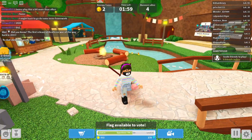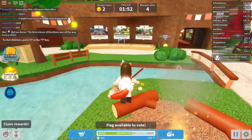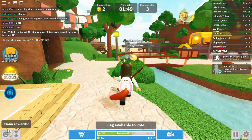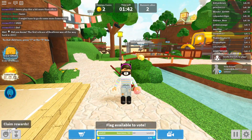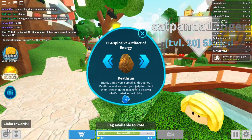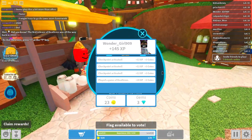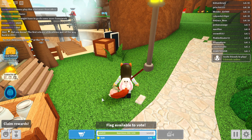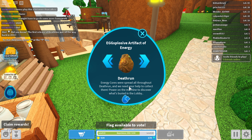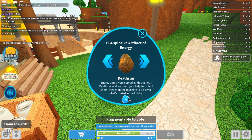Okay, let's return to the lobby. Just three runners left. Energy cores were spread all throughout Death Run and we need your help to collect them. Power on the machine to discover what's buried in the lobby.